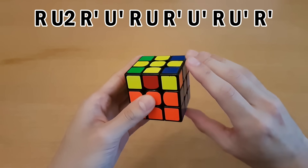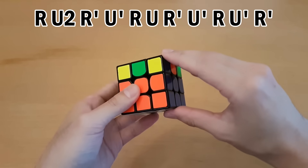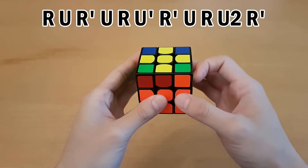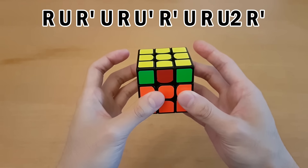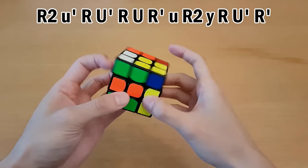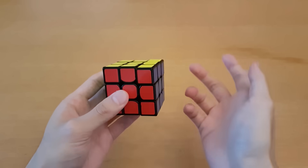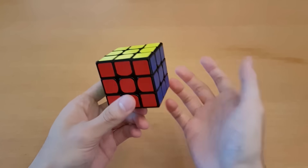Another example of an unnecessary re-grip is in another algorithm where I used to move my thumb to the bottom to start. There are actually two good ways to solve this case without that re-grip. The first is doing U2 with the other hand so you don't have to re-grip. Another good way is doing the algorithm from a different angle, starting and ending with the thumb on the front with no re-grips in the middle. For G-perms, I use the RUD versions rather than wide-move versions because rotations and wide moves make it hard to execute consistently. For U-perms on 3x3, I prefer M and U moves — they're lower-risk because I don't move my hands as much and there are no re-grips, so I can do them more consistently.